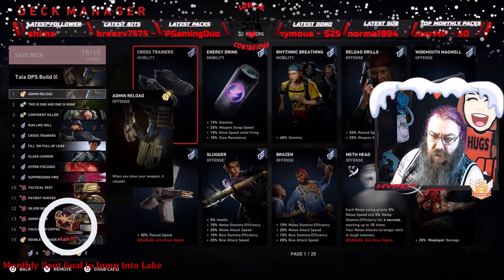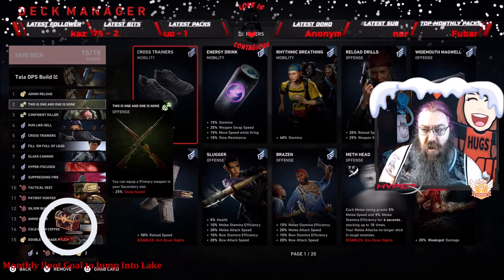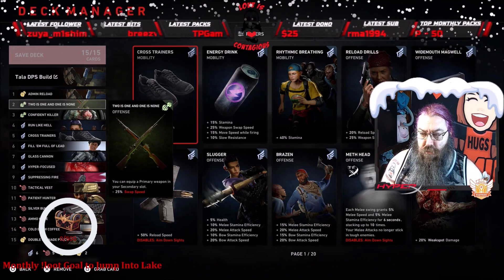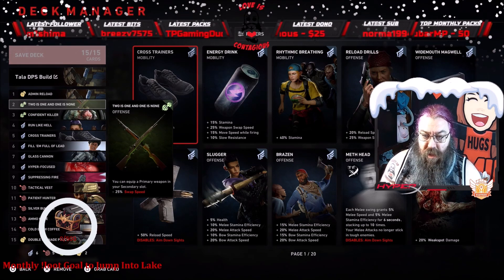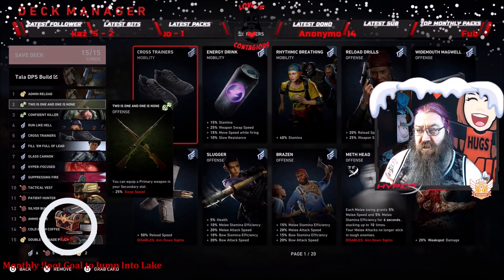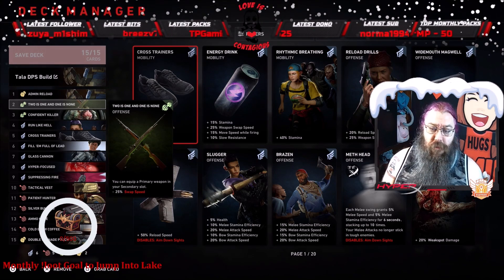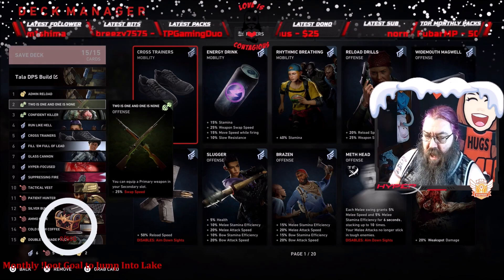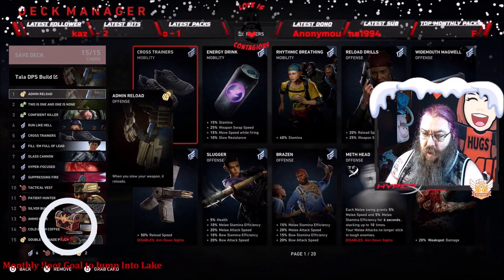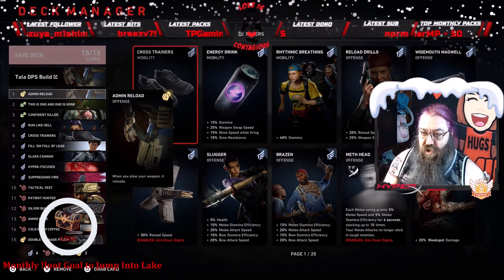The first card is Admin Reload — very simple: when I stow a weapon it reloads. These two cards together are very important. The second one is Two is One and One is Done, which means I can equip two different primary weapons. Ideally I want to have two LMGs. This is a solo build — I'm playing with bots. The bots will give me ammo every so often, and I also have an ammo card in the deck. When I switch weapons, Admin Reload reloads the weapon I switched away from while I still have the new weapon to shoot.